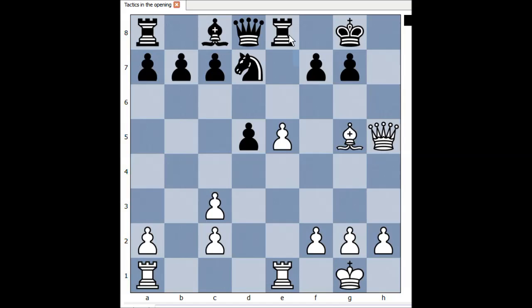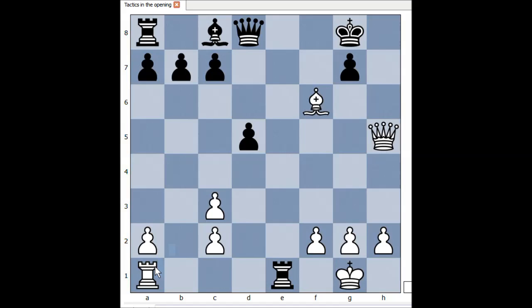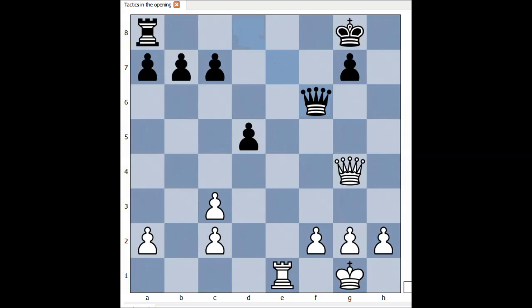Black played rook to e7. The alternative is f6, then pawn takes pawn, and after knight takes on f6, bishop takes, rook takes on e1, rook takes rook, bishop to g4, queen takes bishop, queen takes on f6. Who is better, white or black? Maybe white's king is safer.